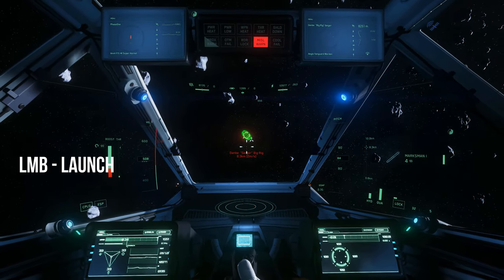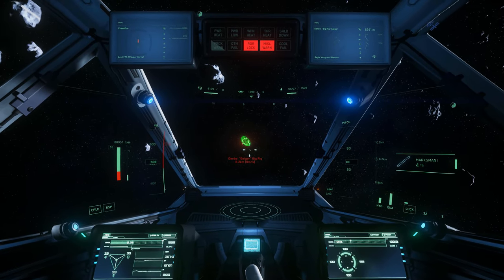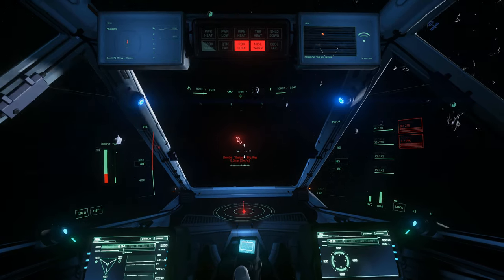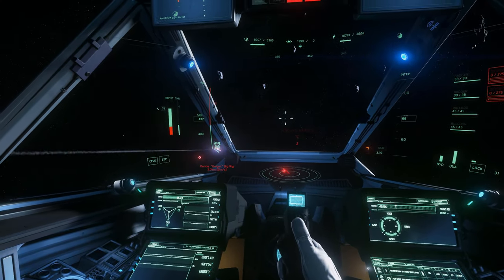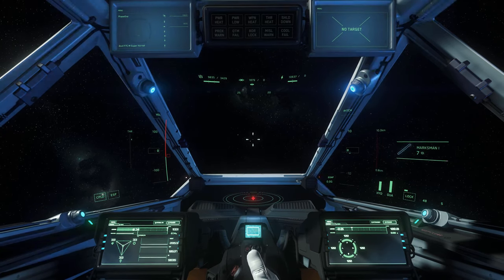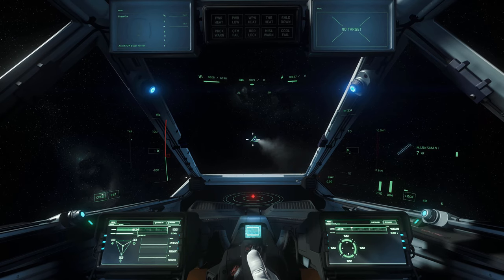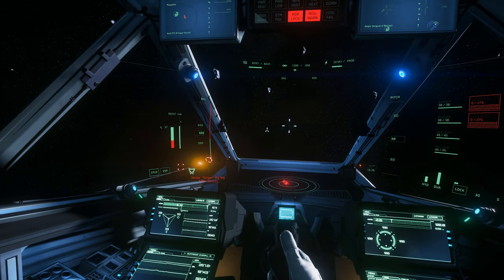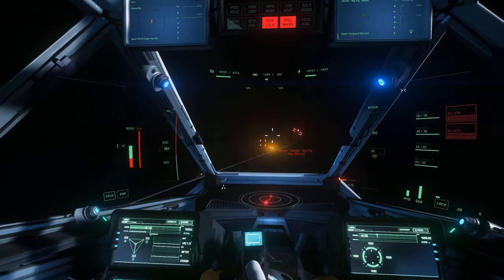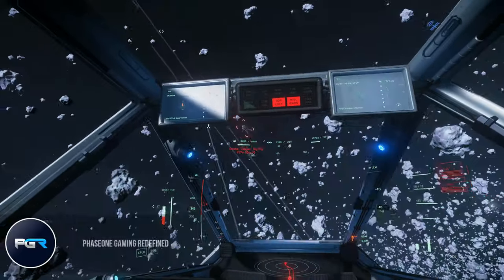Once locked, you can use the left mouse button to launch the missile. You can also dump fire the missiles without locking. For better accuracy, make sure you're close to the target. It is also important to know that missiles now have a finite amount of fuel, so keep that in mind during your engagements.